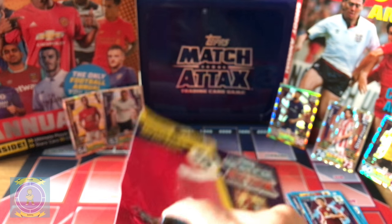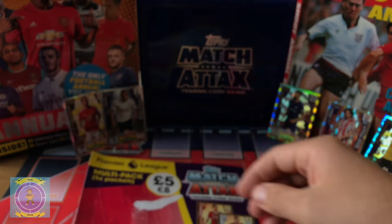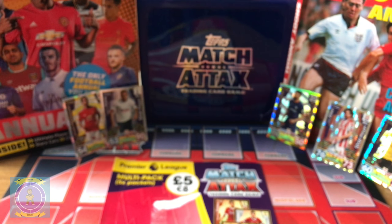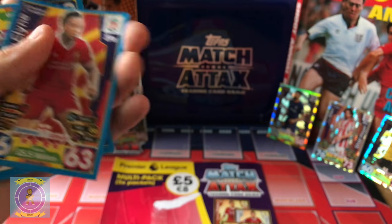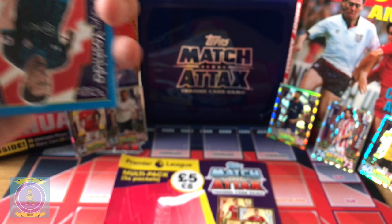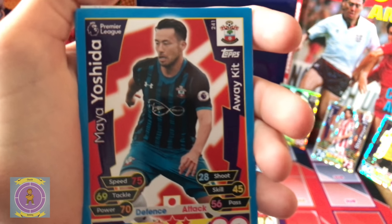Over to you for pack four. They have to be kind of unwrapped — they're stuck down. Monreal — oh, that's a duplicate now. Kline, Yoshida for Southampton.